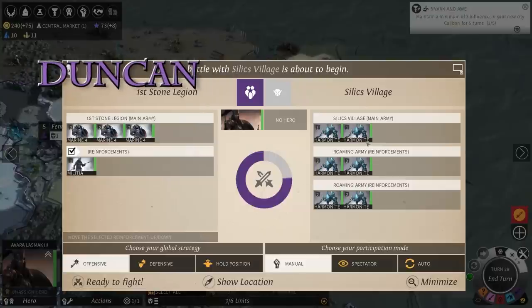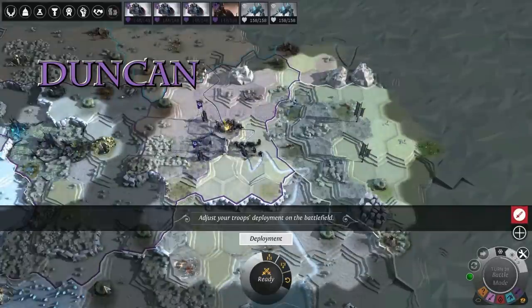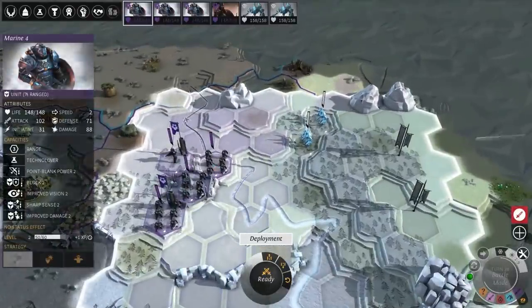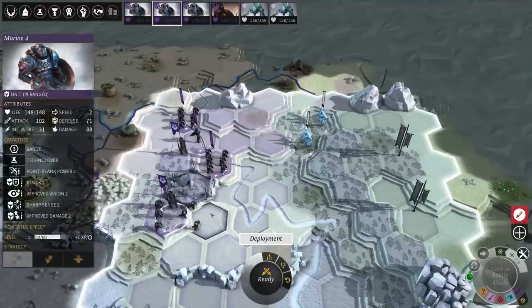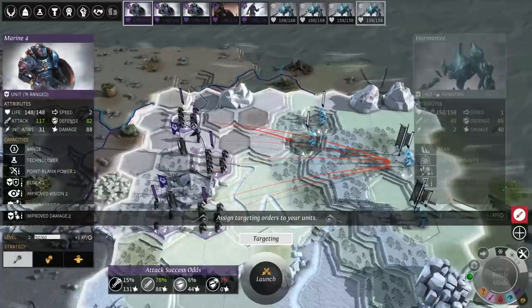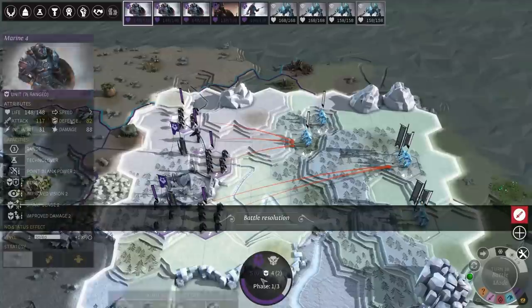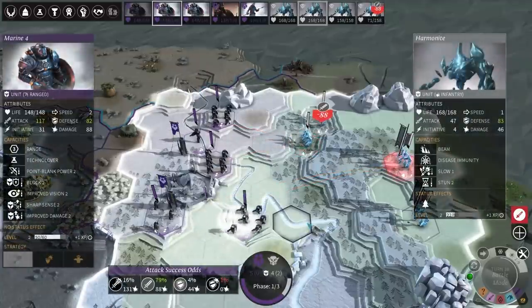Die, Silics. Die. Whoa, there's six of them. What the hell? I just attacked some Silics and there's two in their city but there's four more reinforcements. Oh, this is gonna be hard. Yeah, those Silics are a nightmare. Do you get a combat penalty in winter as well? You do to movement, I think, but not fighting, I don't think. Actually, they did die quite quickly with my new weapons.